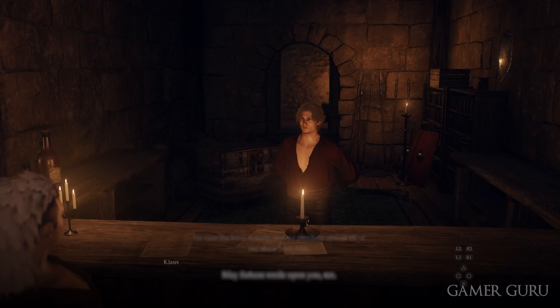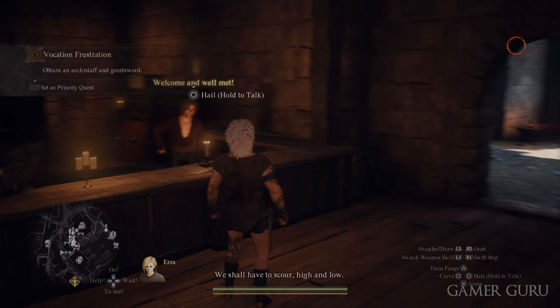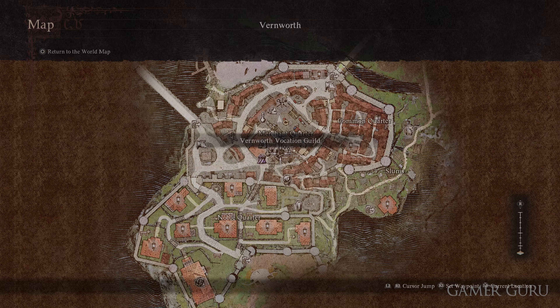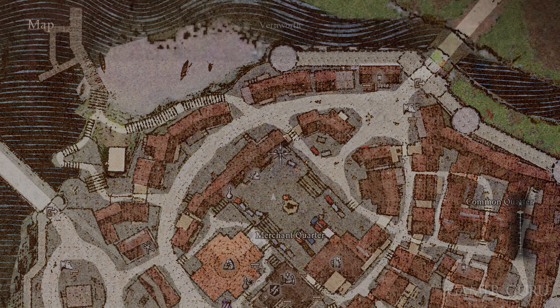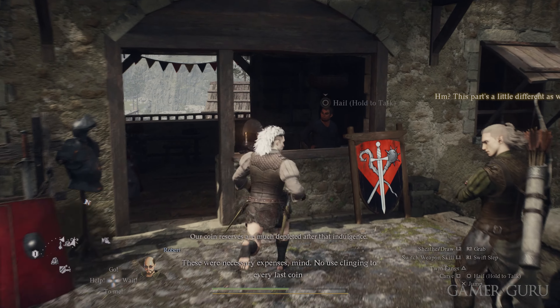You can actually just hand in any Greatsword and any Archistaff if you already have them from other means in the game, but if you're doing this early you most likely don't have these weapons yet. So following this side quest is a great way to find a cave that actually has both of the weapons needed inside the very same cave.